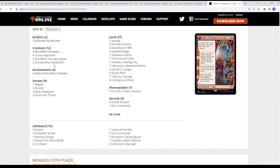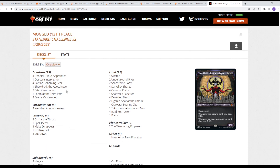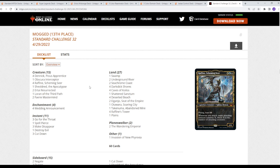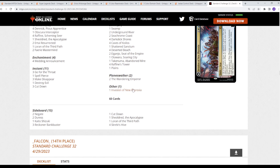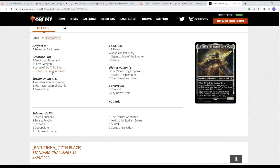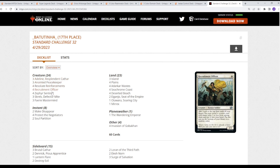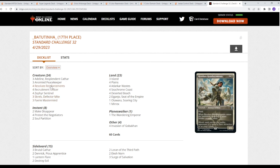Seeing what else is in the top 32: a Grixis version with Chromehost Seed Shark in the main as a value engine — not quite Legends, but with Wedding Announcement and Faerie Masterminds, it's a fair-game version of Esper Legends. Obscura Interceptor sees some occasional play but isn't heavily played. Invasion of New Phyrexia in there too. Mono White with a copy of Heliod — that card is insane when you get it going, especially if you can flip it and play everything at flash speed. And a Soldiers list with Flash Soldiers style — interesting to see Skrelv and Faerie Mastermind in a Soldiers deck.